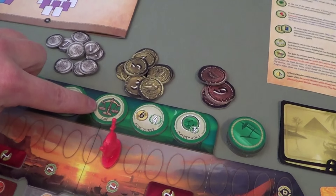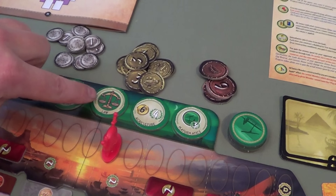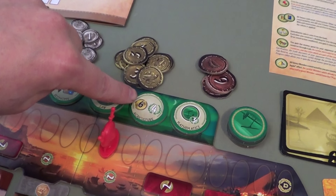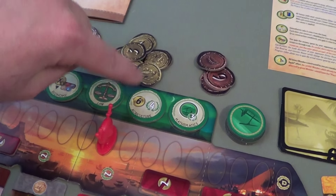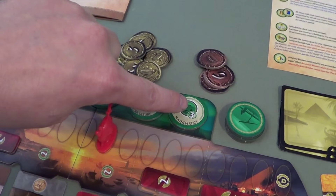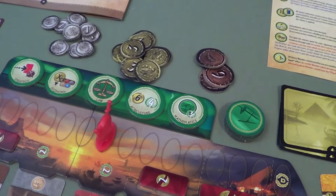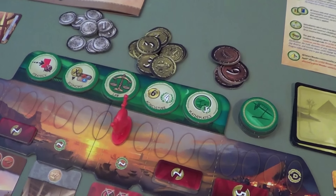Reviewing the tokens: the military token lets you move one extra space per military action; the economy token means opponents pay resource costs to you; this one is a science symbol giving her fourth science, needing only two more for the win; six coins immediately plus four victory points; and three victory points per token at game end including itself.